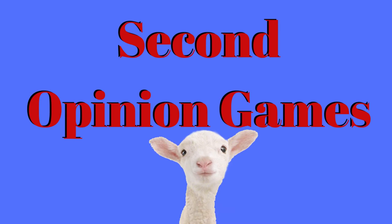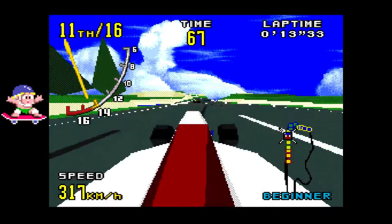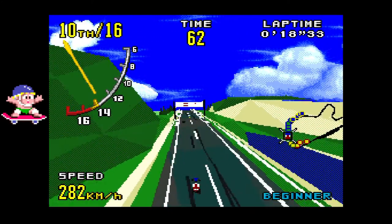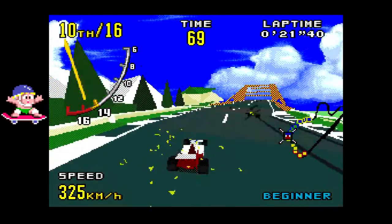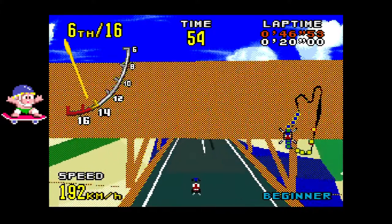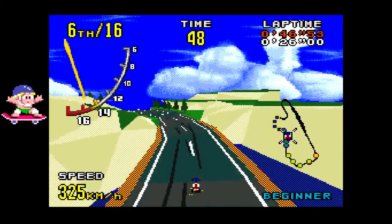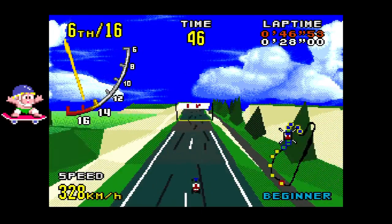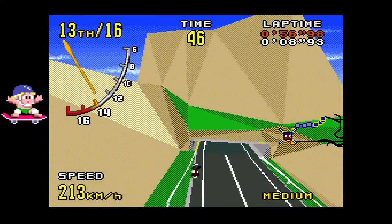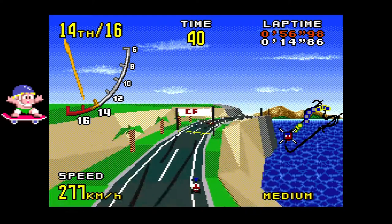Virtual Racer on the Sega Genesis is one of those games almost everyone has to have, because look at just how great it's doing polygons — this should not be happening and wouldn't be happening if it wasn't for an extra chip on the board of the Genesis cartridge itself. You only have three courses here and all of them are fairly decent, with lots of different camera angles to choose from. If your camera angle is pulled a little bit too far back, going into caves looks very jarring.